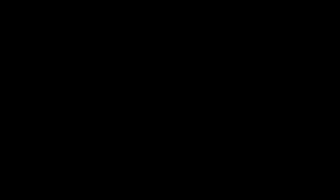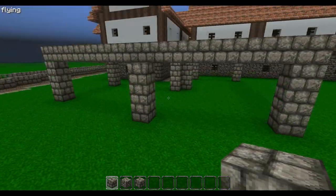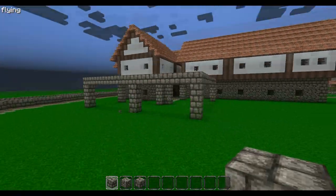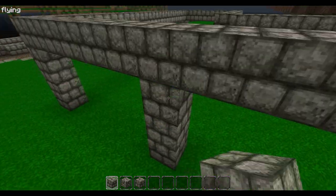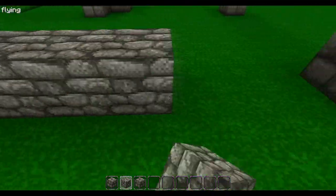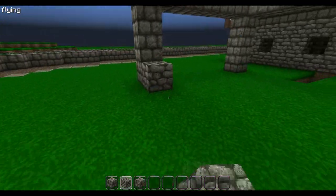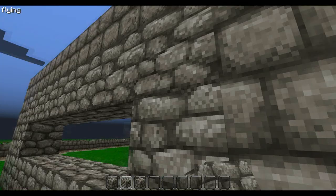Now we have the basic structure of the building done. This is the most important part — if all the buildings look boring or pretty much the same, it will look bad in the end. Try to bring some variety into this part and you'll get good results. After we've got the basic shape, we want to place cobblestone on the bottom layer and on the top layer, and do that everywhere.